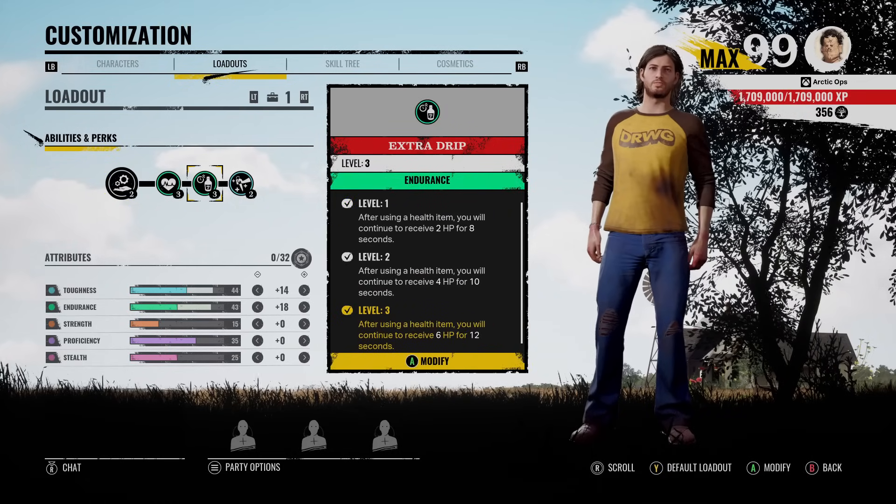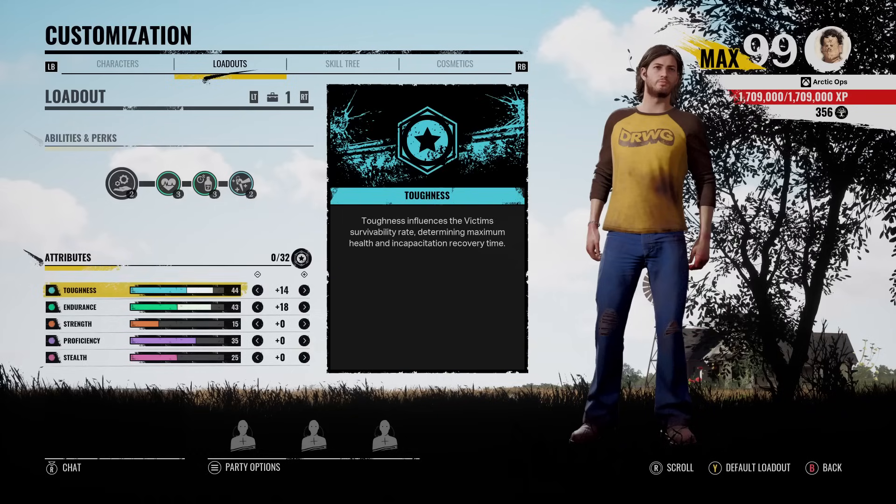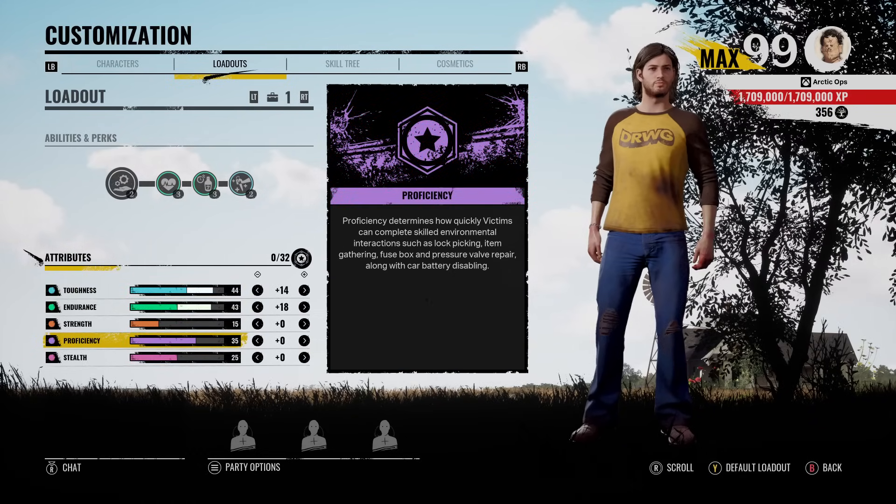For now, this is the loadout we're rocking: Choose Flight, Extra Drip, and What Doesn't Kill You. For our attributes, we got 44 in Toughness, 43 in Endurance, and 35 in Proficiency.